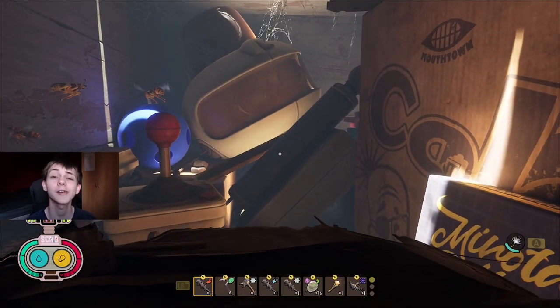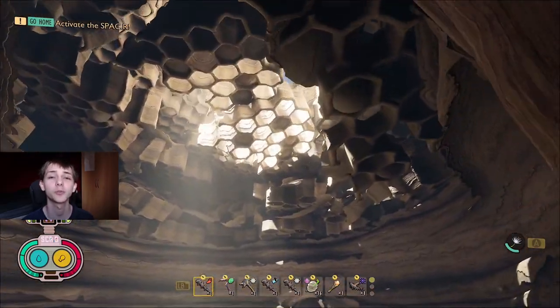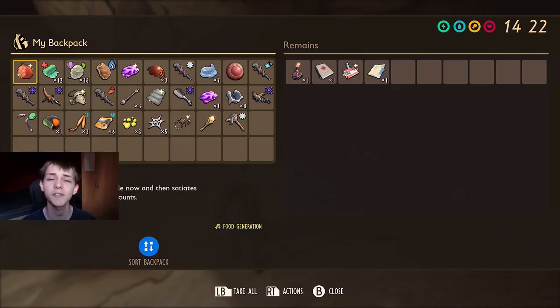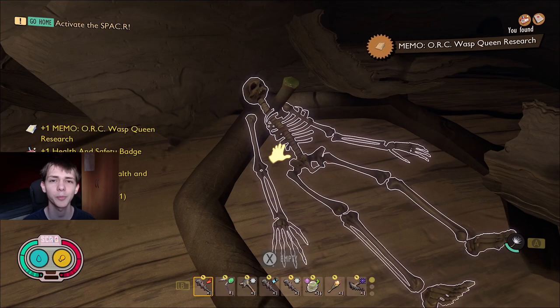The second trinket is the Health and Safety Badge. In order to get this, you need to come into the Queen Bean Nest, which you can get to just by parkouring in the compost bin. It's on the dead body where you also find the Queen Bee recipe. This Health and Safety Badge gives you lifesteal, but it also gives you a bleed effect - a permanent bleed effect. So if you're running around the yard, you're going to be bleeding the entire time you have this equipped.